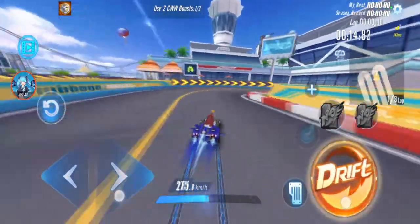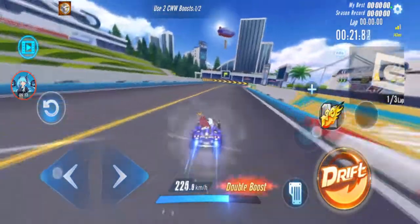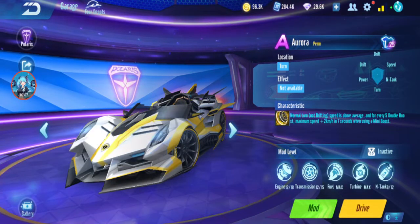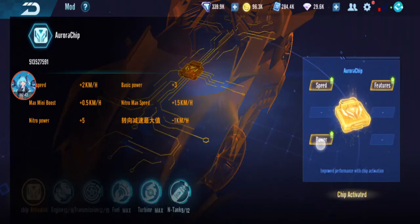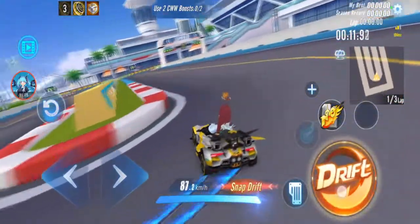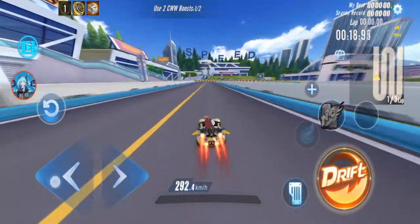Next, Aurora. I'm not going to test without the Infinity Chip because I've already reviewed those. Straight away with Infinity Chip — placing all the Infinity Chips in characteristics, also change plus two. Normal speed 203.4, double boost 244.8, CW 309, WCW 292.4.